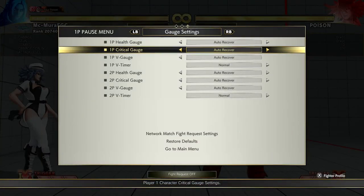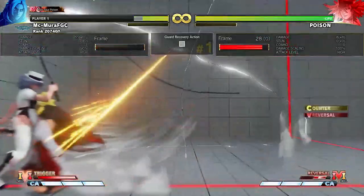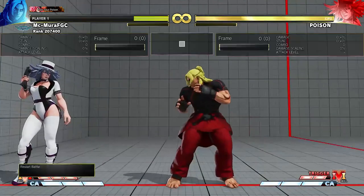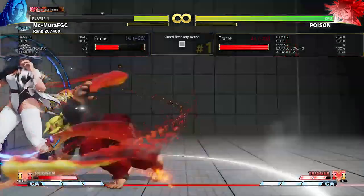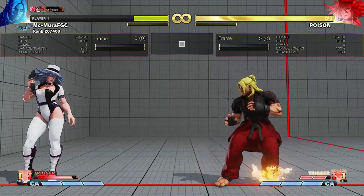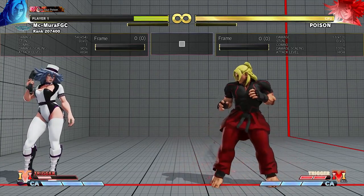If Ken is going to do a normal into EX Fireball, it is 90% of the time going to be the crouching medium kick or crouching medium punch into EX Fireball — these are his most popular V-Trigger activations by far. So if Ken is at 25% health and desperate to activate, he will either do the run V-Skill cancel — which you can always V-Reversal safely — or he's going to do crouching medium kick into EX Fireball. The other activations like the step kick or heavy kick he can't do much with. The main one to worry about is the EX Fireball — never V-Reversal that on block, even with a 12-frame character like Chun-Li, you will at least get thrown.